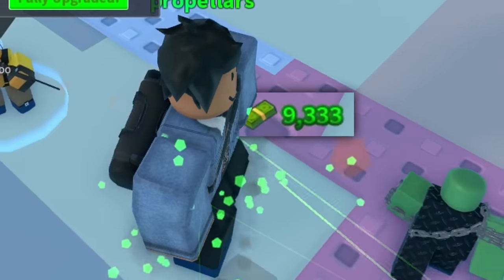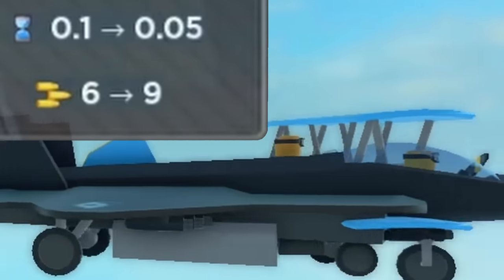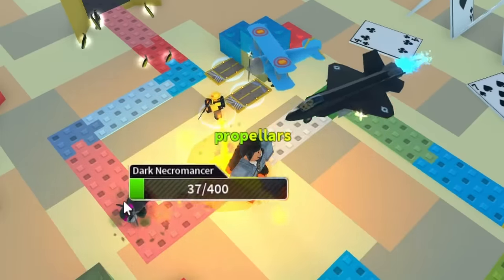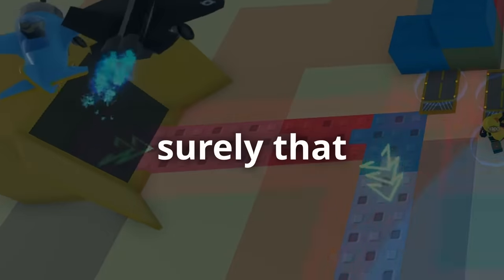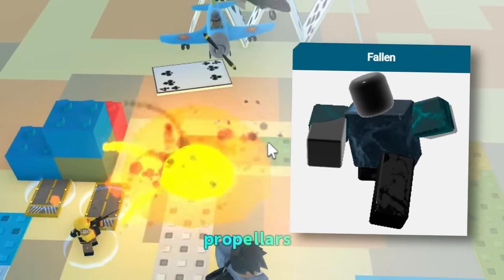By saving money from my farms, I was able to fully upgrade an Ace Pilot before the fallen zombies arrived. The tower's damage gets extremely high at this point — enough to kill any zombie while it's in range. And the planes killed the fallen zombies with their 180 HP.